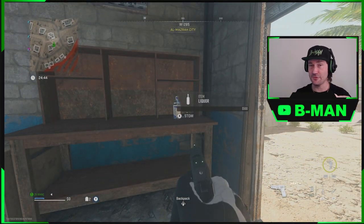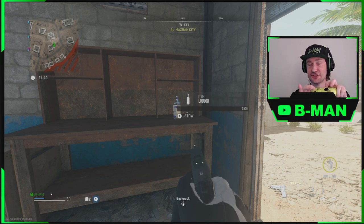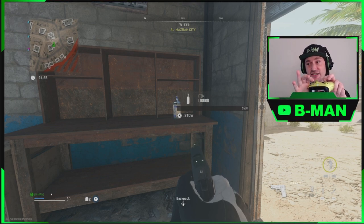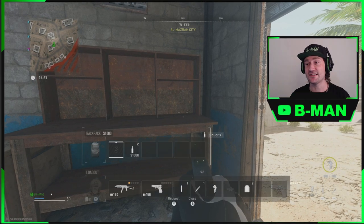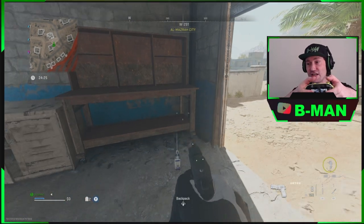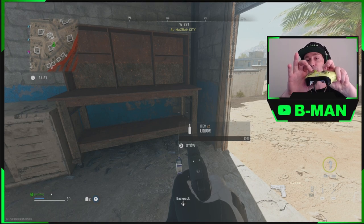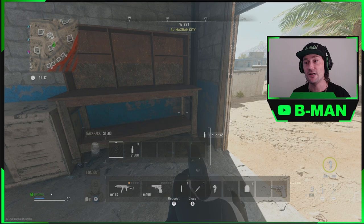With that said, what you want to do is find an item and have down to stow and X to pick up. Hold your finger on the down button and have your X button just off, and try to push them at the same time. If it bugs out you've got to just reset. See, we can do it on controller guys — drop it out, have your finger on the down button and your finger just a little off the X, and try and push them at the same time.